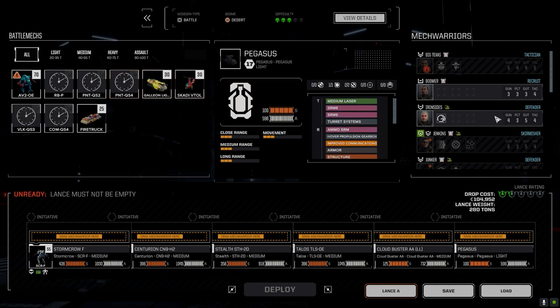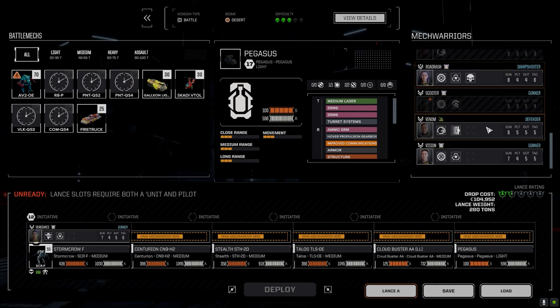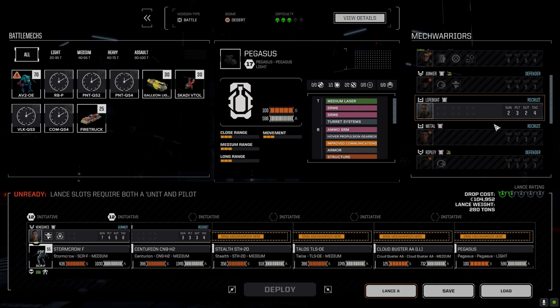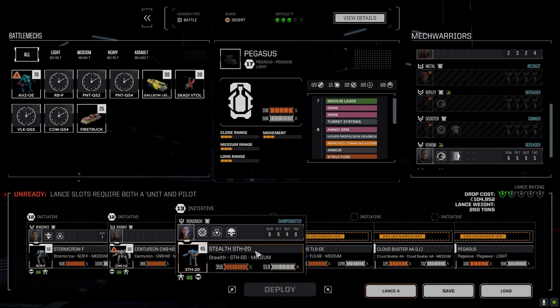Cloudbuster, where are you? Pegasus — beautiful. Road Rash has got her Warlord skill now: bonus accuracy and clustering. Hopefully that's going to pay off once we get her out of the stealth and into something else.